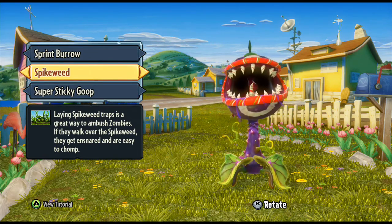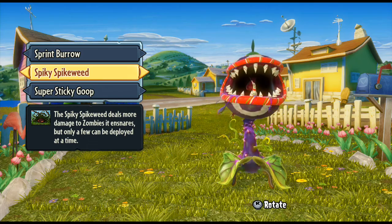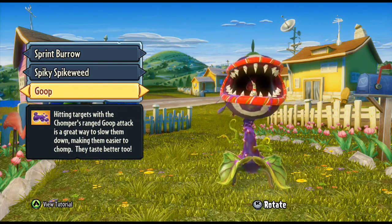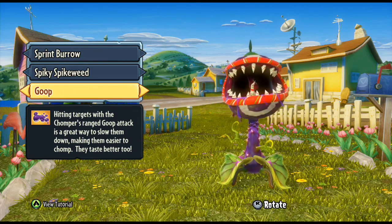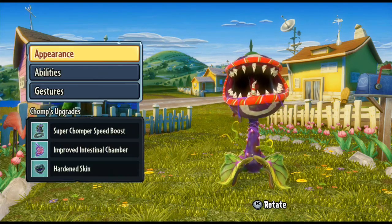Spikeweed is a trap you can lay down as the Chomper. As a zombie walks over it, it grabs them by the foot and hangs them upside down, making them an easy target for you or your friends. You can get the Spiky Spikeweed, which does damage to a zombie caught in it. Goop will slow a zombie down, and with the Chomper you can get a critical hit by going around the back of a zombie. The super sticky goop will stop them completely — they literally just stand there.